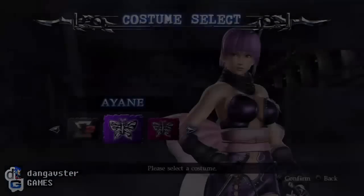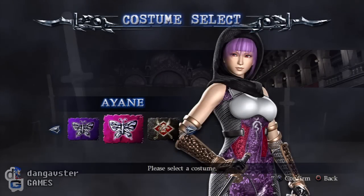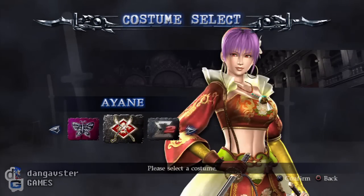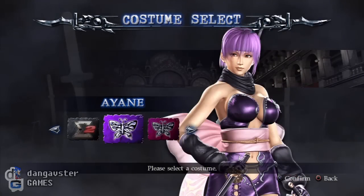Welcome back to Ninja Gaiden Sigma 2 Chapter 11. First, we're going to take a look at Ione's costumes. You've got the default one, the costume from Ninja Gaiden 1, the Dynasty Warriors one, and the nice Sigma 2 costume — very elegant. But for the purpose of playing, I'm going to use the default.